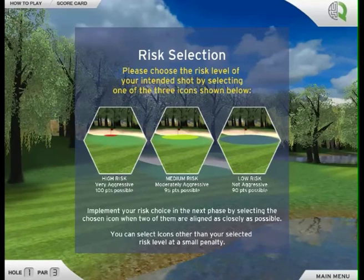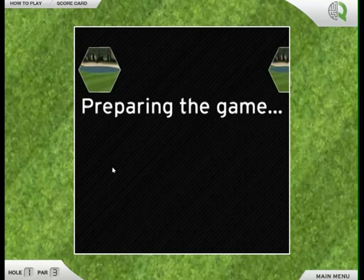Defining intention is the beginning of every shot. The game uses a cost-benefit analysis concept. We decide between high risk, medium risk, and low risk shot performance, and the task difficulty is equivalent to the risk level.